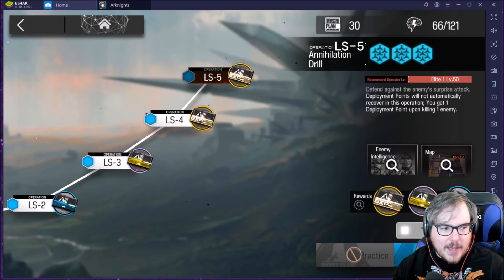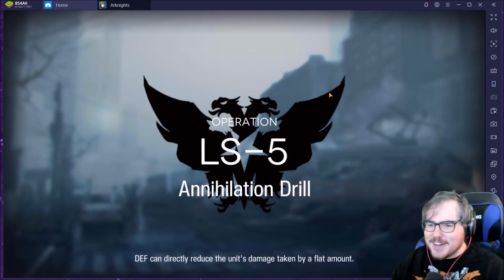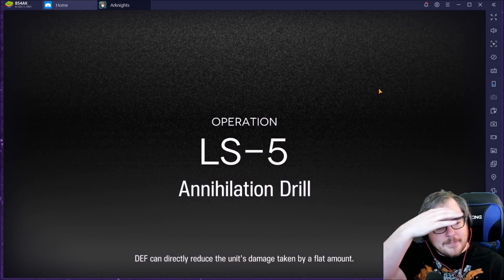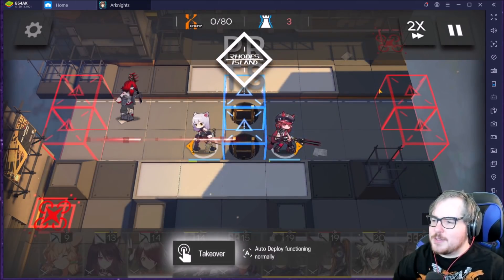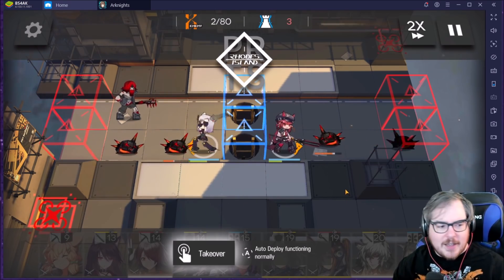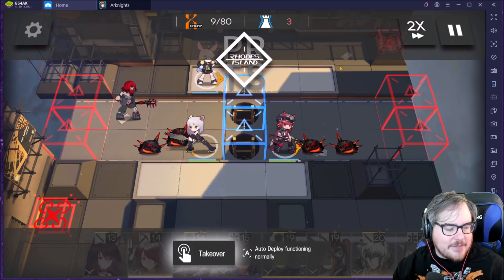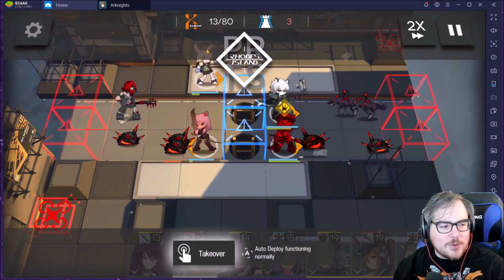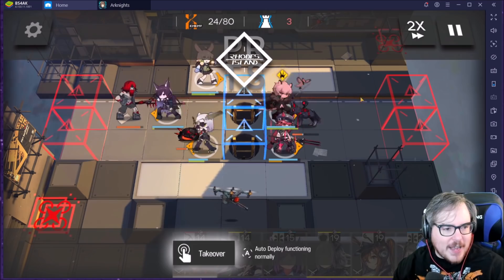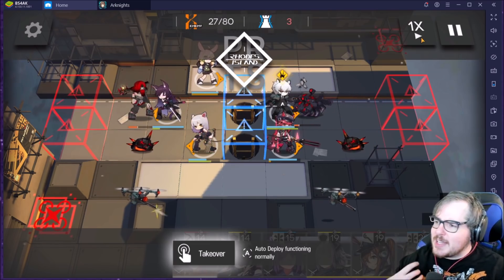First off, let's show my Tactics Drill and talk through how the teams go as we go through it — what my choices were. Cardigan — I use her literally just for this, I can't even remember if I deploy her for this one to be entirely honest. This was the easiest one to start on. For LS5, we drop Scavenger on the left and Vigna on the right — both DP-regening units. Vigna gets DP on kill and Scavenger gets it every so often. We also have Cruise at the top — she was my savior. We then drop Silver Ash; you can honestly use any tank that can block two, like Courier.